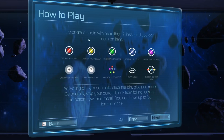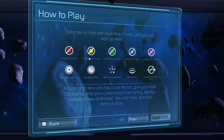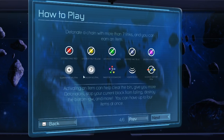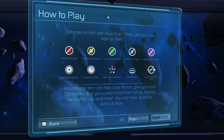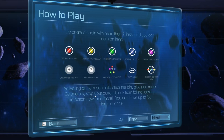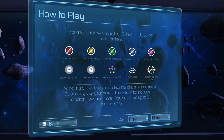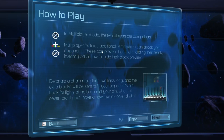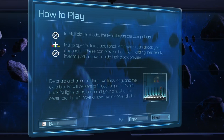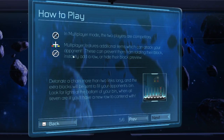That'll help you create even bigger scores and connections, and it works on the side as well. Detonate a chain with more than seven links and you can earn an item — things that help you continue to play without losing. Just like Tetris, when you get to the top of the screen you lose. Activating an item can help clear a bin, give you more detonators, stop your current block from falling, destroy the bottom line, and more. You can have up to four items at once. In multiplayer mode, two players are competitors — multiplayer features additional items which can attack your opponent, preventing them from rotating their block, instantly adding a row, or showing their block preview.